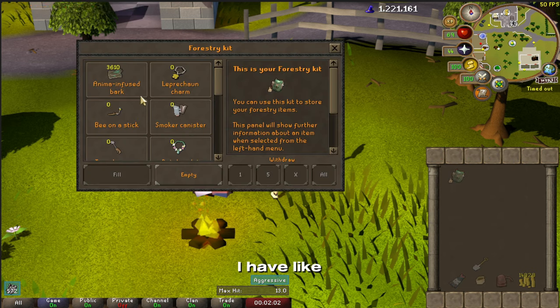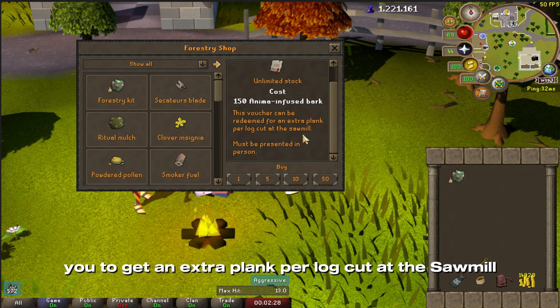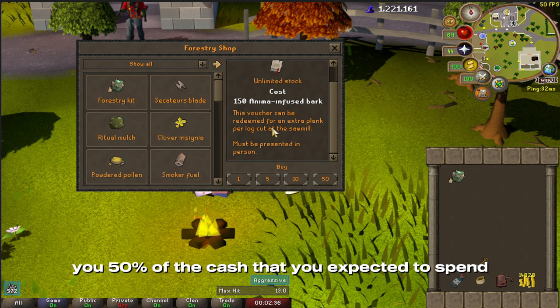It's pretty nice right now — I have like 3,600 anima infused bark. What's cool about this voucher is that it allows you to get an extra plank per log cut at the sawmill. So for anybody doing a big construction grind, it should essentially save you 50% of the cash that you expected to spend.